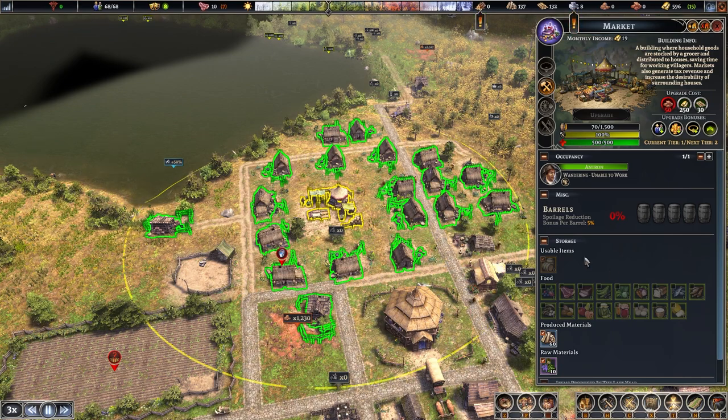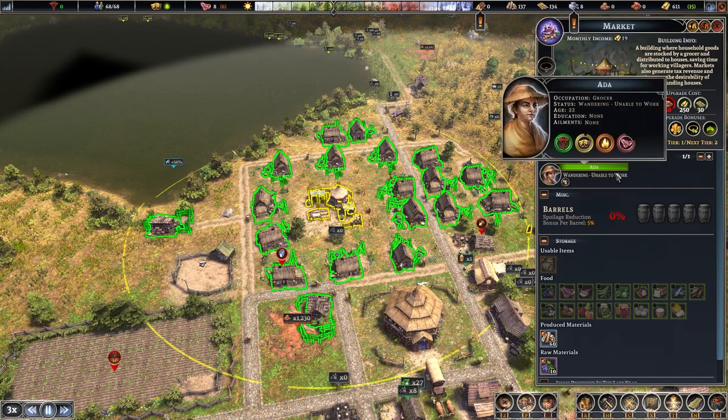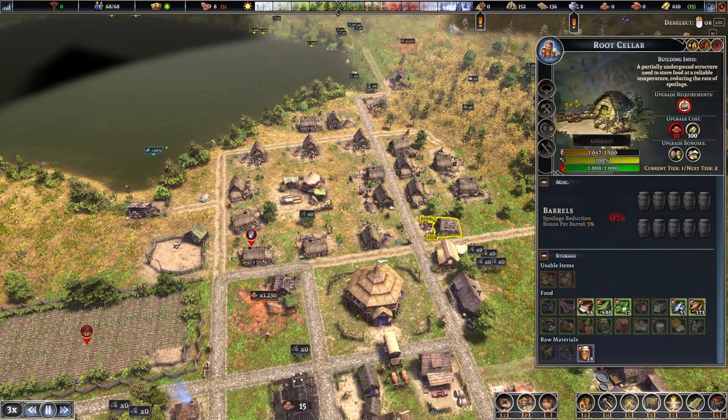By default, when the marketplace is placed, food items are selected. Uncheck all food items, remove the worker with the minus key, then add a new worker — otherwise it won't register the change. We remove food items because food spoils faster in the marketplace than in a root cellar, so prioritise having root cellars near your houses where food is stored so it doesn't spoil.